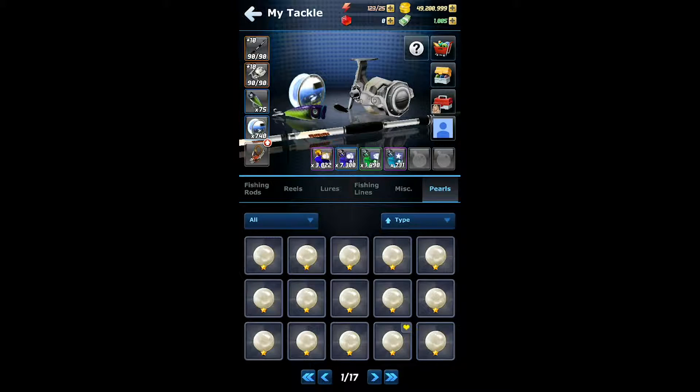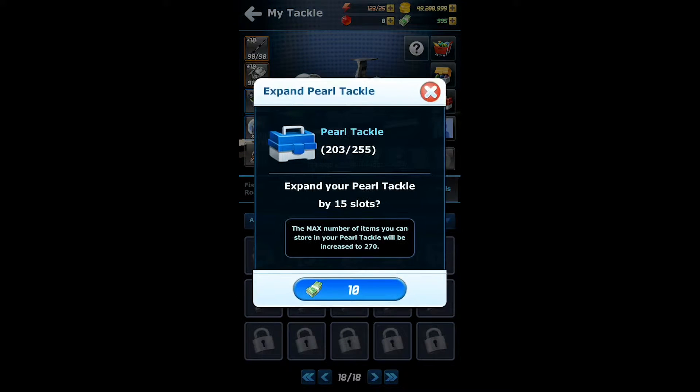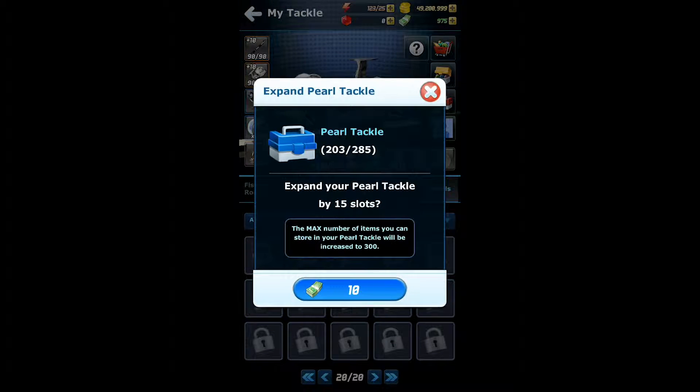Another good thing to point out with this update is the pearl storage. We've now doubled the amount of port pearl storage, which is pretty great because if you're saving pearls for big fish properties it's really going to give you the opportunity to expand that tackle box.